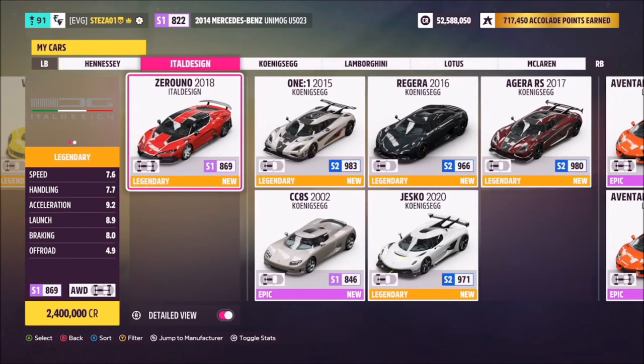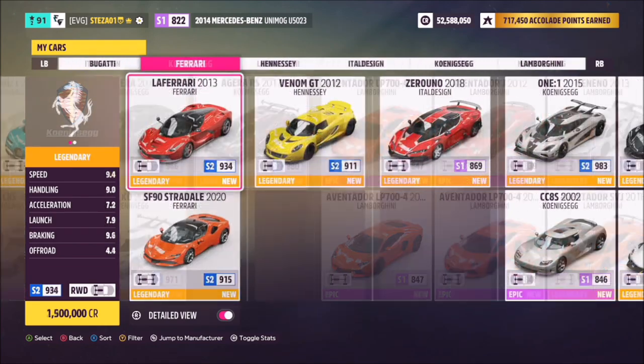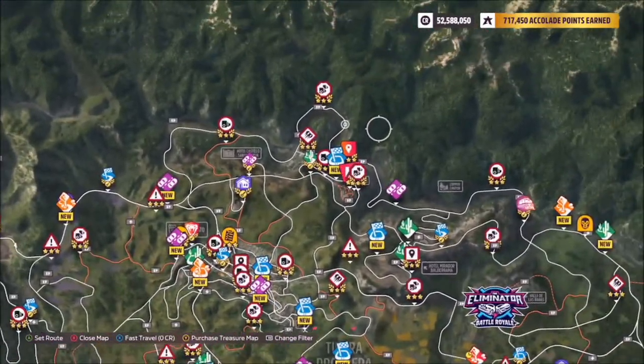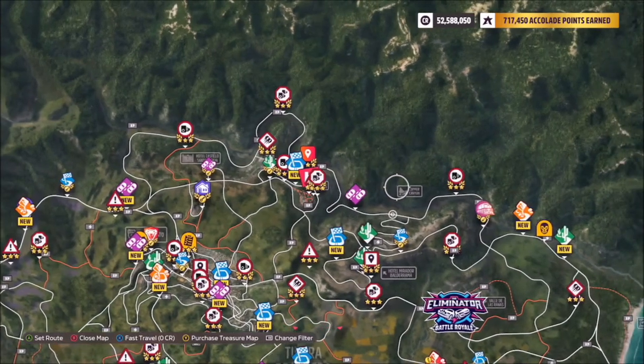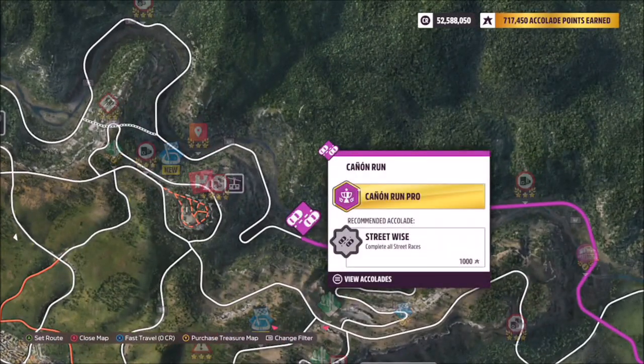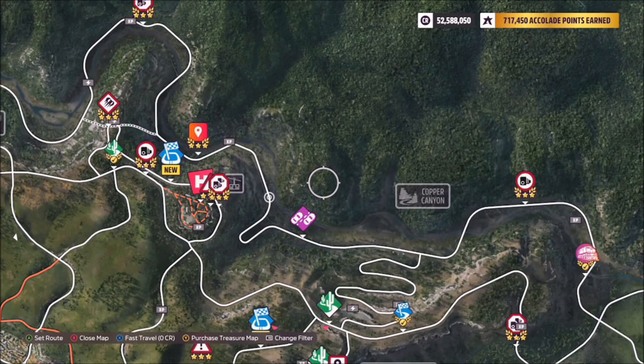I went for the 2013 Ferrari LaFerrari, but you can of course use whichever one you want. The location of the Copper Canyon is up at the top of the map, on the right-hand side, and there is a canyon run street scene race there as well.